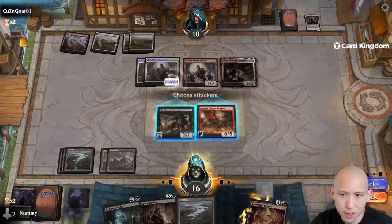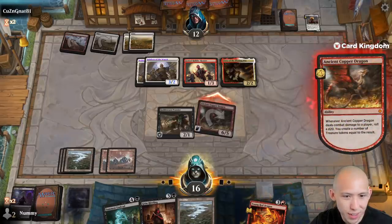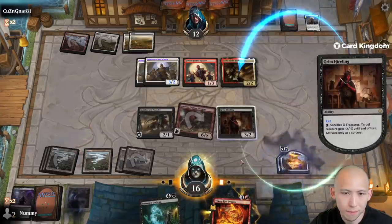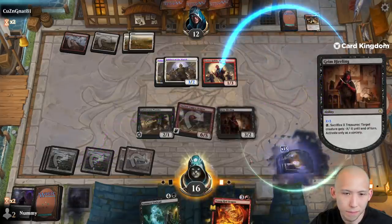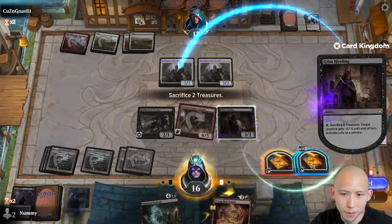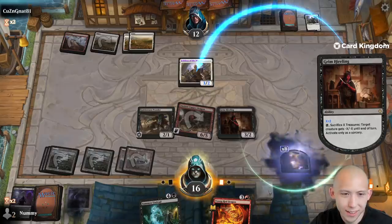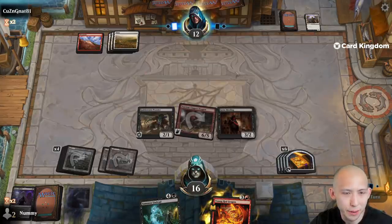Let's hope they don't have the five damage spell. Nice — big number, huge number! And now we just wipe their board — what a beating. Definitely worth just doing this all right. These are all three treasures anyway. Surprised they actually haven't scooped yet honestly. Do we want to play out the Red Dragon? I don't think we do — we'll hold six treasures in case they play a random fatty of some sort.